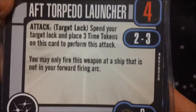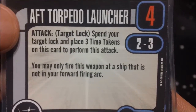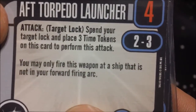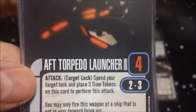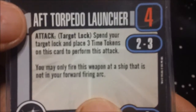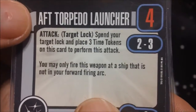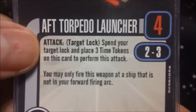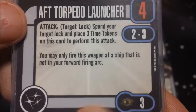Last we have Aft Torpedo Launchers at three points, with an attack value of four. Spend your target lock and place three time tokens on this card to perform the attack, at range two to three. You can only fire this weapon at a ship that is not in your forward firing arc. It gives you the ability to basically fire in a 360-degree arc — you have a 180-degree front arc, and you can fire this weapon into that 180-degree rear area you don't normally cover. Four attack is nice. It requires a target lock and three time tokens, equivalent to a standard torpedo, but definitely useful to cover that backside.